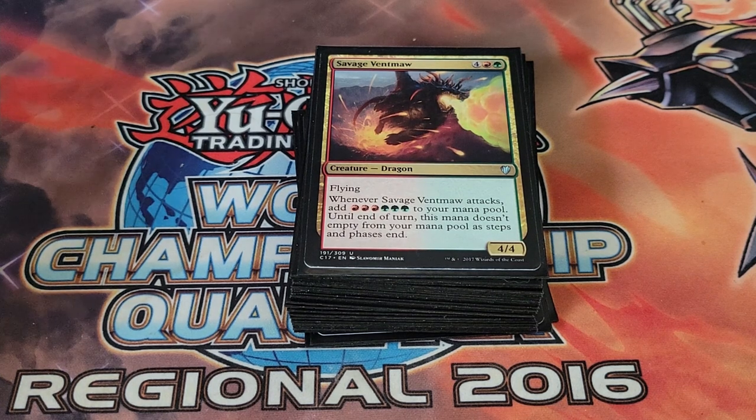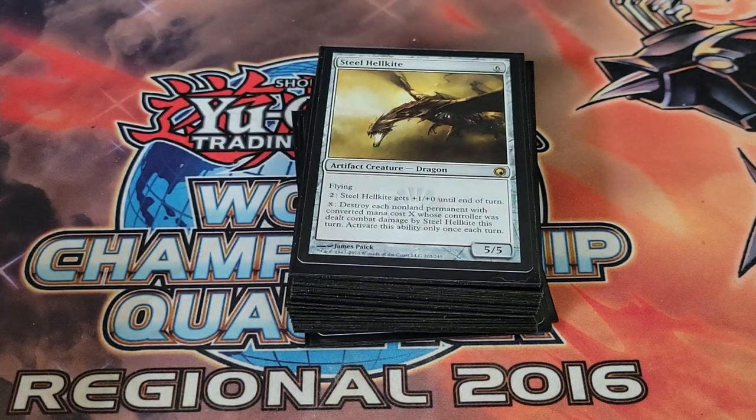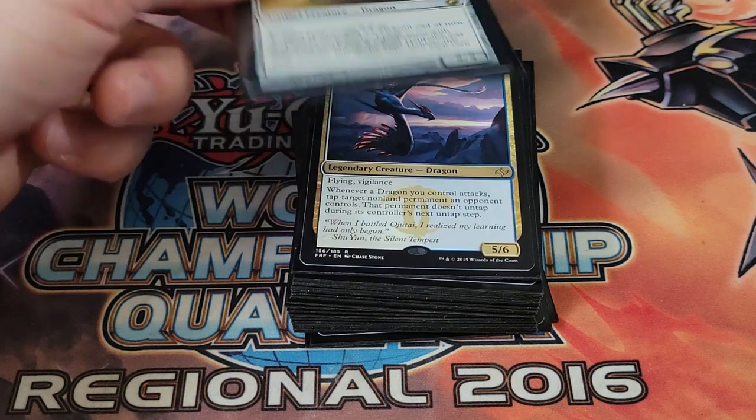Savage Ventmaw — whenever it attacks you add three green and three red to your mana pool and until the end of the phase it doesn't empty. This is great because we have cards like Dragon's Hoard that we can tap into before the mana is gone. Steel Hellkite is a 5/5 — you can pay two to give it +1, or pay X to destroy each non-land permanent with converted mana cost X whose controller was dealt combat damage by Steel Hellkite this turn. Another powerful way to remove permanents.